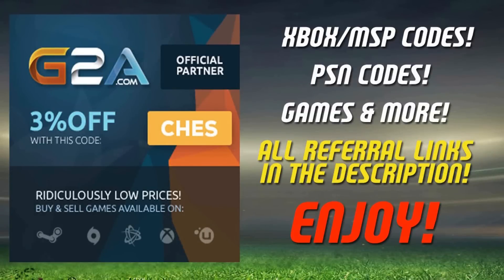If you need any Xbox or PlayStation codes or any cheap PC games, use the referral link in the description. It will take you over to G2A.com. They already have a discount on most of their goods and if you use the code CHEZ at checkout, you can get yourself an extra 3% off as well.